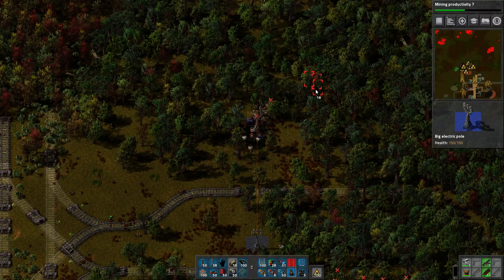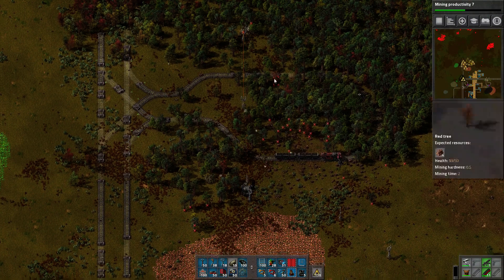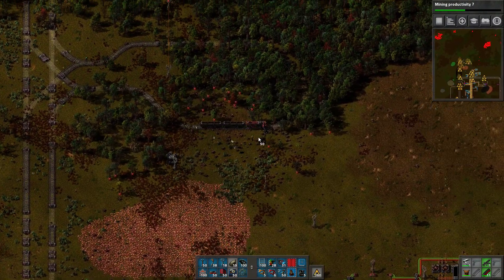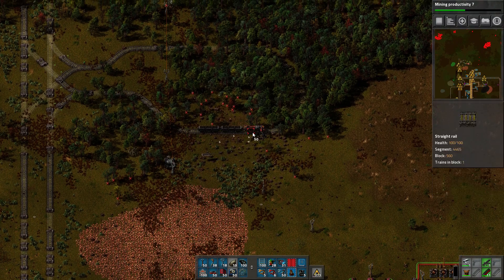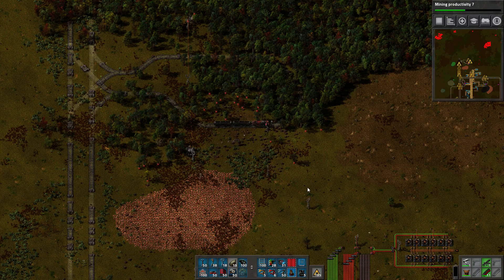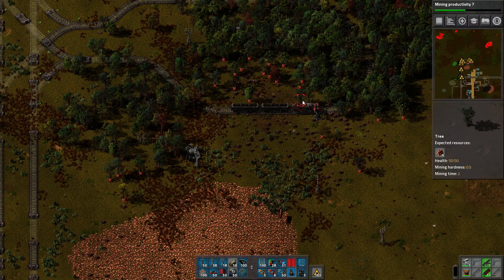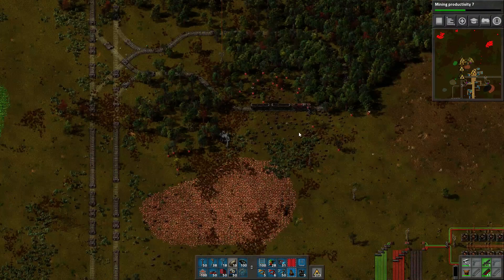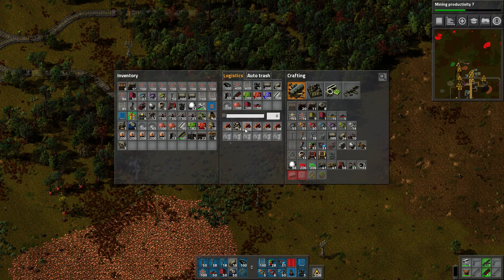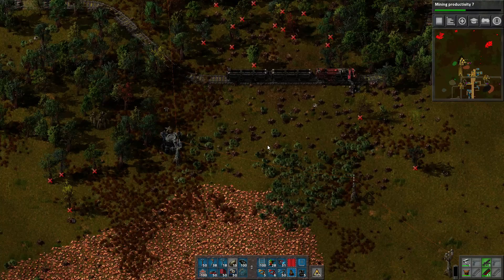It is annoying that the distances involved in the roboports and the power lines are wonky. We don't actually have a coal passive provider, and we don't have requesters either — though that might be a way to load some of these trains up with wood actually. There we go — I can do it that way. Get rid of the stupid wood.